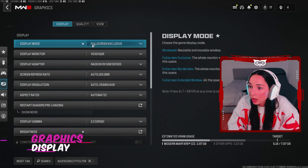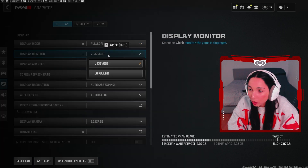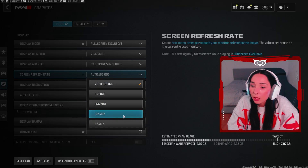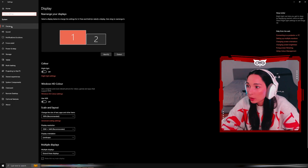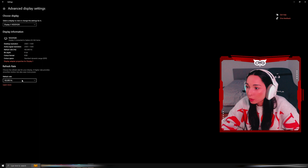Now we're going to go over to graphics. You want to have display mode on full screen exclusive — this will give you the best quality and FPS. Display monitor is whatever monitor you're playing on. Display adapter — make sure to choose your graphics card. Screen refresh rate — put this on the highest value. If your game isn't showing the refresh rate you want, go to Windows Settings, then System, then the Display tab, scroll down to Advanced Display Settings, and select the highest refresh rate value there. You can also do this for multiple monitors.